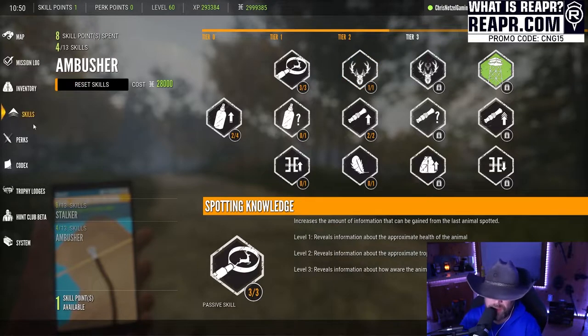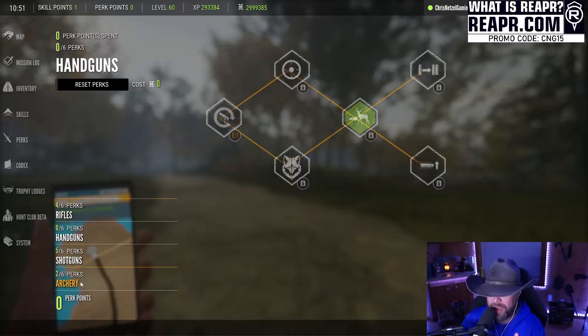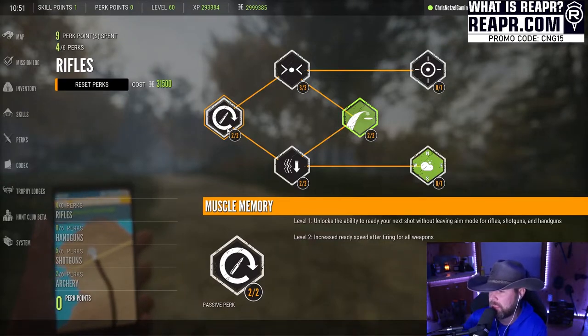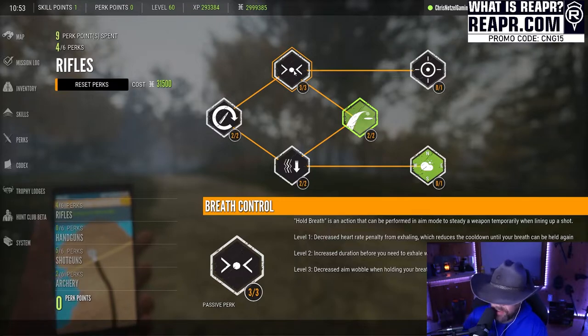You obtain skill and perk points by leveling up, so make sure you're concentrating on that. For perk points, there are a lot of different categories. My recommendation is to pick the categories you're going to use the most. I stopped using bows a lot and transitioned back to rifles and shotguns, so I reallocated those points to rifles. Muscle Memory unlocks the ability to reduce your next shot without leaving ADS for rifles, shotguns, and handguns, and increases ready speed after firing — very valuable.